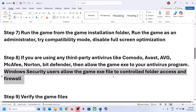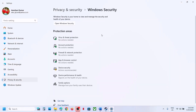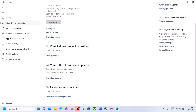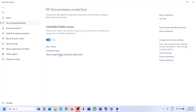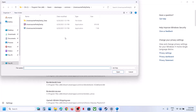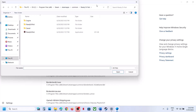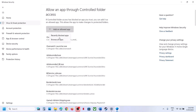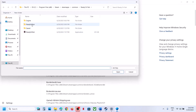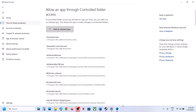If you're using Windows Security, go to Windows Settings, Privacy and Security, Windows Security, Virus and Threat Protection, scroll down and click Manage Ransomware Protection, then Allow an App Through Controlled Folder Access, click Yes, then Add an Allowed App. Browse to the game installation folder, select the game exe, click Open. Also add the exe from the Binaries Win64 folder, then launch the game and check.